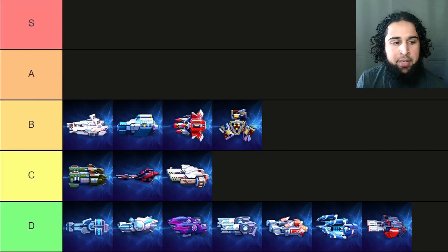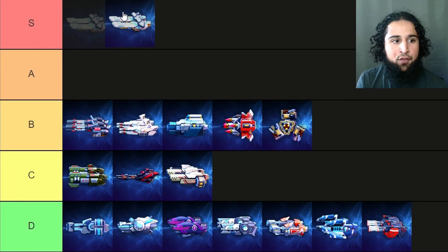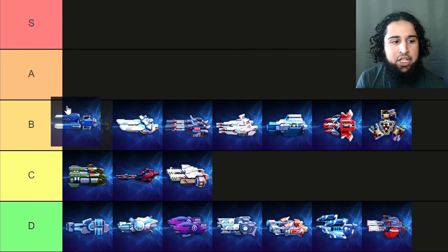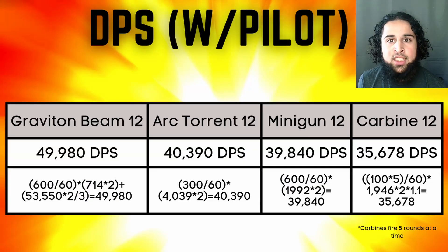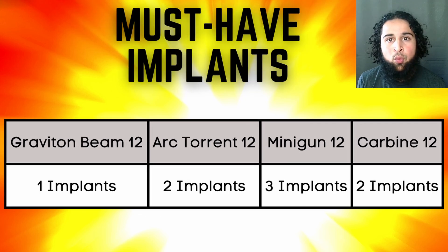Next is all the sustained fire weapons. The carbines are still a B tier weapon, the miniguns are a B tier weapon, and the arc turrets have gone from S tier to B tier. The graviton beams have gone from B tier to A tier. Out of all the sustained fire weapons I think the graviton beams are the best. They have better DPS, max range, and optimal range than all other weapons, and they only have one must-have weapon implant while the other weapons have two or three.